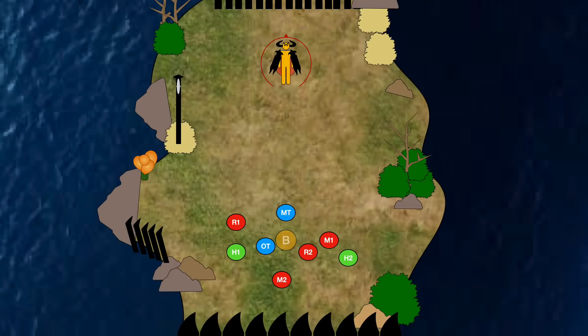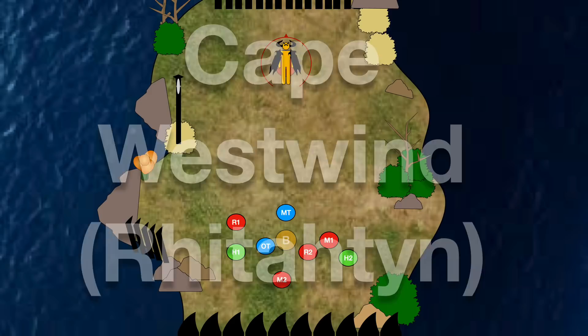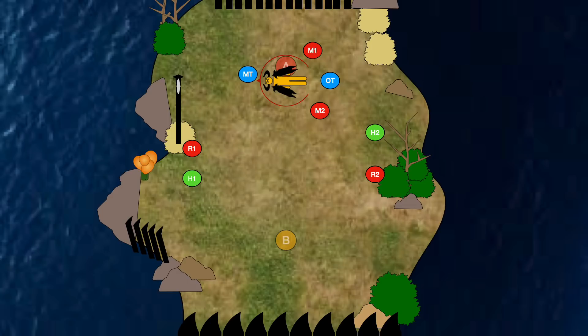Hi guys, and welcome to a Hector Lecture Guide to the fight Cape Westwind-Rittiton. This guide will break down all of the major mechanics to help you hopefully go for the clear. The boss stands in the north side of the arena. You want to pull the boss north, with your melees around the boss. I recommend facing the boss sideways because it does have some cleaves, and you want your ranged and healers off to the side of the arena.